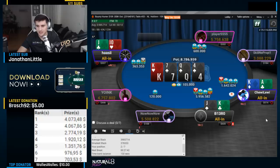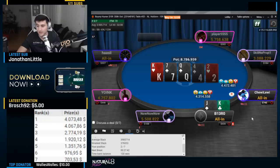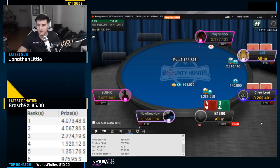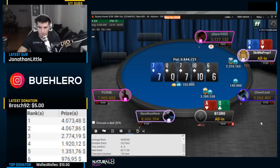Up against ace-king spades — I actually said 'spade out' while recording this. Ace-queen with 24 blinds: considering ICM implications I wasn't sure if I wanted to race, so I went for the open jam. Small blind makes a quick call — a bit worried, but he has pocket nines. We have to flip. Easy queen, classic German style. Goodbye.